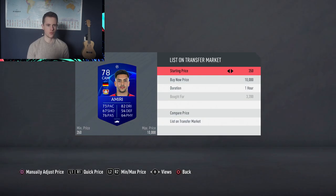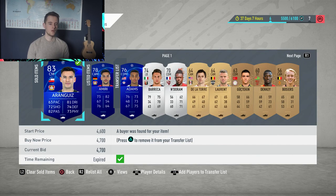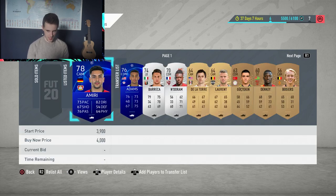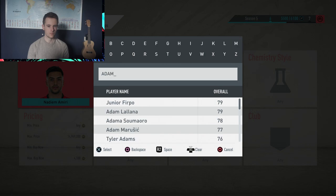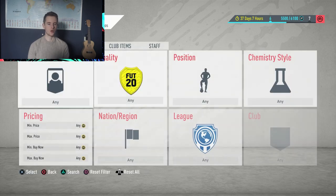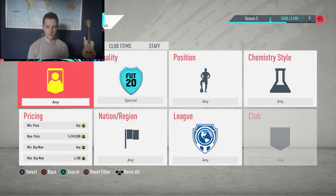Let's have a look at how much Ameri is going for. I also picked up Aranguiz yesterday — made around 1,000 coins profit on him, which is nice. I picked up Adams for 3,500 coins and haven't listed him yet — let's check his price. Adams is going for around 3,900 to 4,100 coins, so not massive profit but I'll take it. Let me list him at 3,900 and continue sniping.